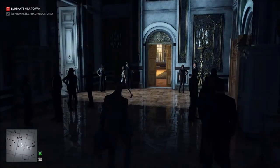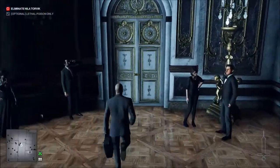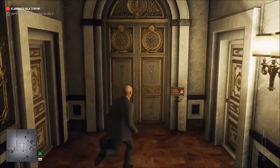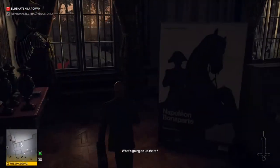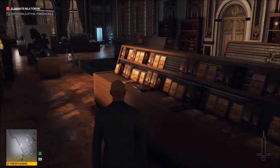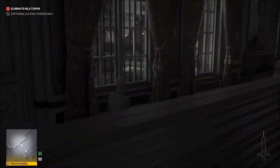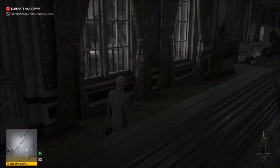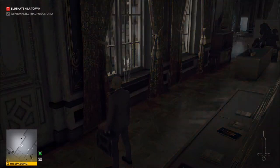Miss Torvik is going to make her way over in this direction to the restroom, and that's where we'll get the opportunity to prick her. But we're not going to let her get all the way there. Once she gets over here to the doors and comes through, we're going to close it right behind her and then prick her at that time.